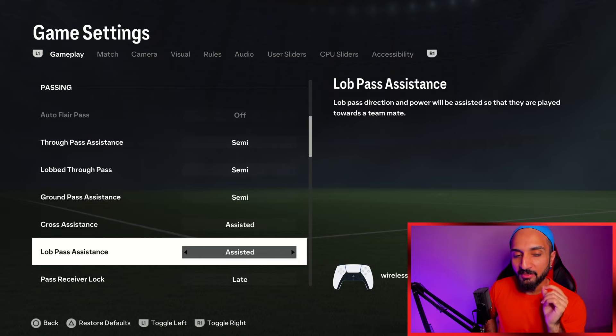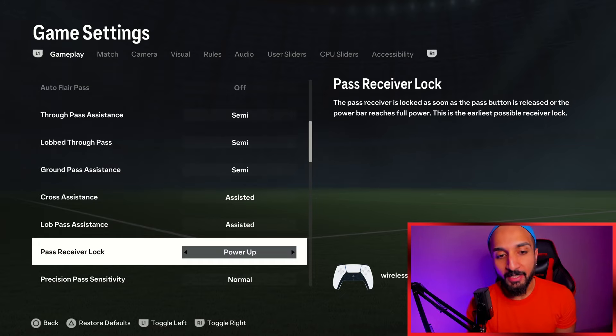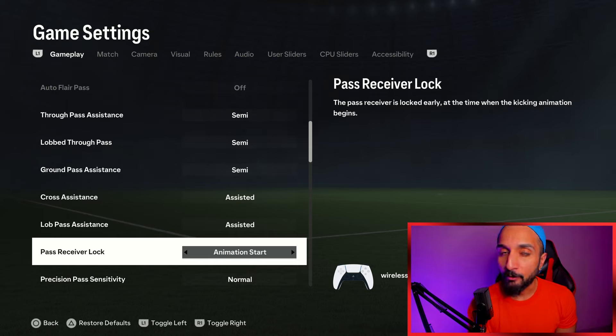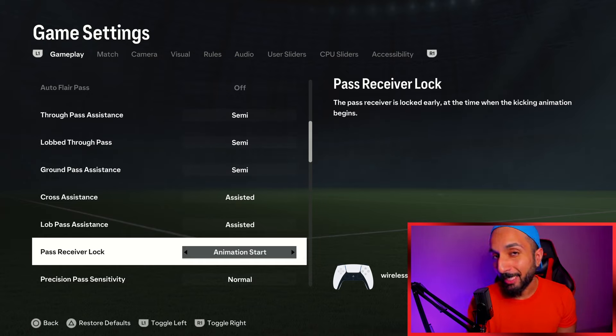Lob pass assistance is going to be assisted as well. For pass receiver log — if you feel that your gameplay isn't really the best at times, then put it at animation start. Otherwise, put it at late. What happens is, let's say I am aiming left, and at the last moment I change my pass to right — if I am on late, the pass will go to right. However, it will go left no matter what input I give once the animation has started. Sometimes in delay, we pass left assuming the pass will travel quickly, but it doesn't, and you end up taking the wrong touch. So if you want to try it out, it's really good — I use it sometimes when I am having a lot of delay.